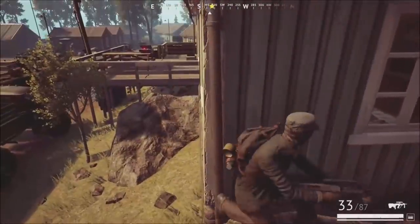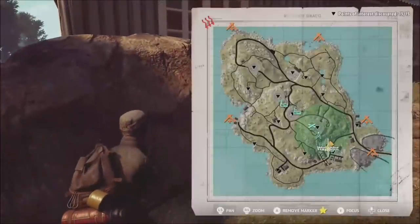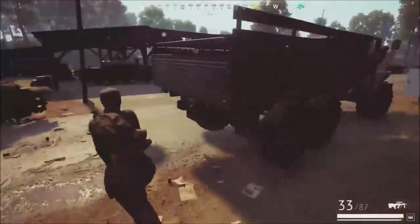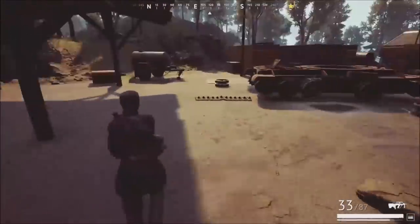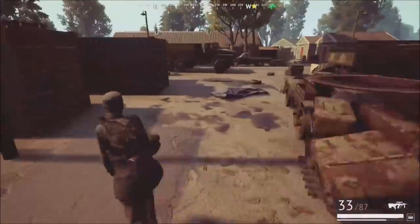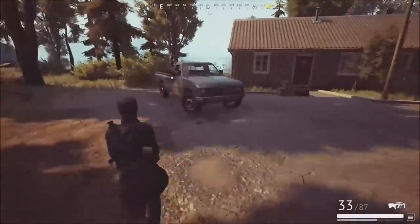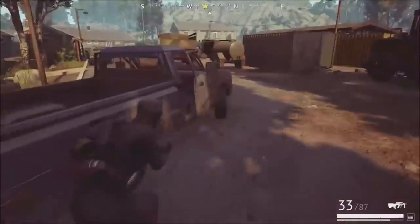In terms of looting, one mistake I see a lot of players make: when you walk up to a house and open the door, do not stand in the doorway to scout out the house. That makes you a very easy target — any player wearing headphones will hear you coming from a mile away. If you're going to loot a house, walk up to the door, quickly open it, and shimmy to your left or right to get out of that doorway.